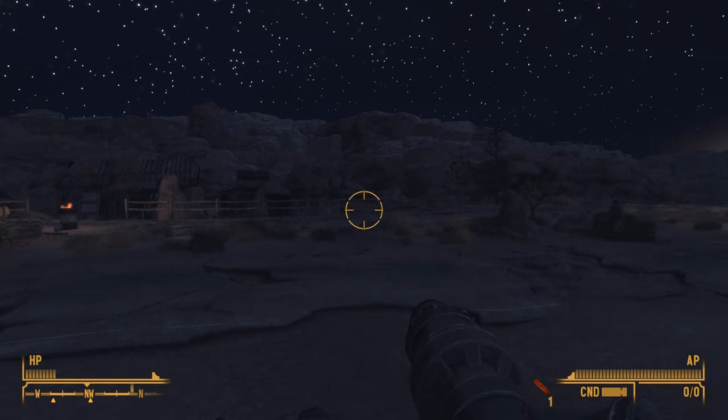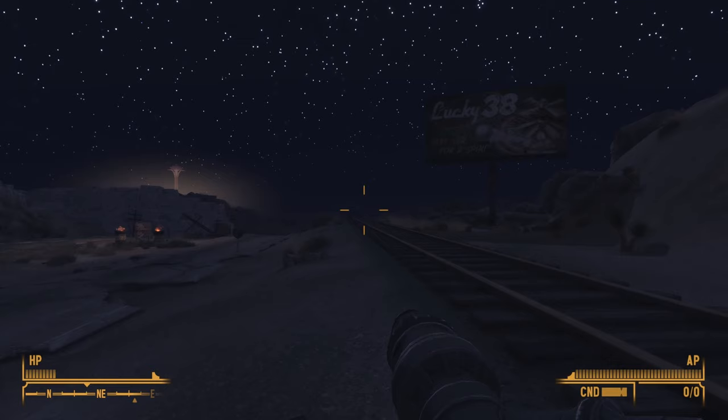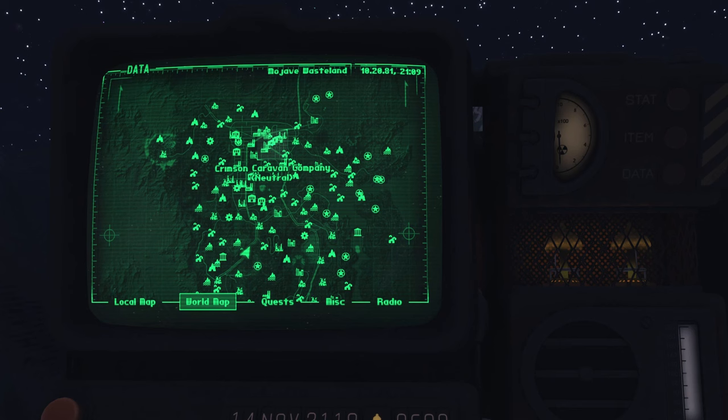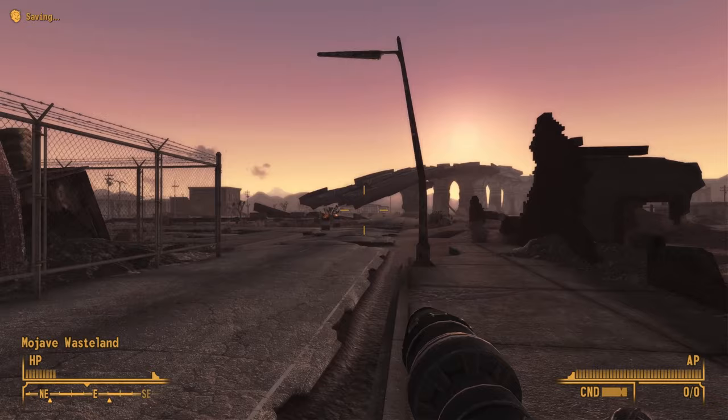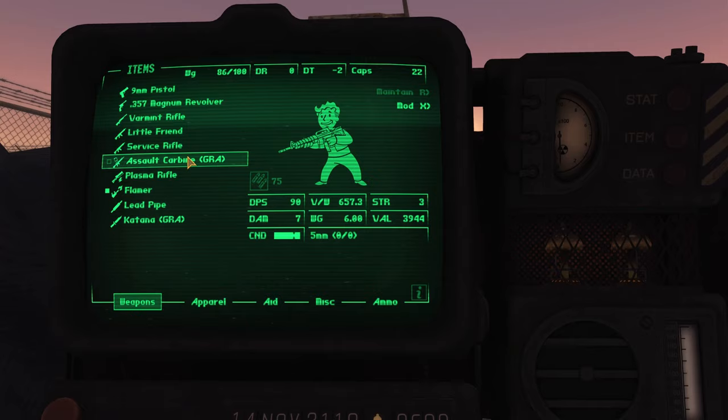Just Assorted Mods also adds in hit markers like in Call of Duty, a dynamic crosshair, a GTA-style weapon wheel, and the loot menu from Fallout 4. On top of this, it adds in visual objectives, meaning you'll be able to see markers floating on top of people's heads like in Skyrim, and the ability to hold your breath while sniping to make you more accurate. You can even slow down time if you want to be like Neo from The Matrix.